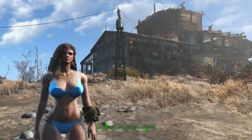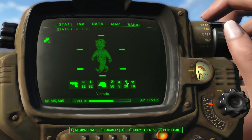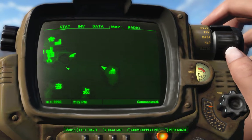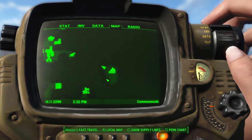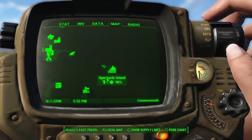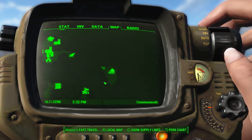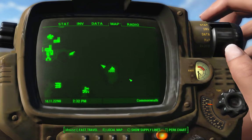Before I get into the beach house itself, I think I should spend some time talking about the island. Spectacle Island for those of you who aren't familiar is off the coast of Boston. The only way to get there is to swim for it, so best come prepared — preferably with the Aqua Girl or Aqua Boy perk, or some power armor with radiation resistance. Also, prior to your visit, the island is inhabited by high-level Mirelurks, including a Mirelurk Queen, so come heavily armed if you want to do this yourself.